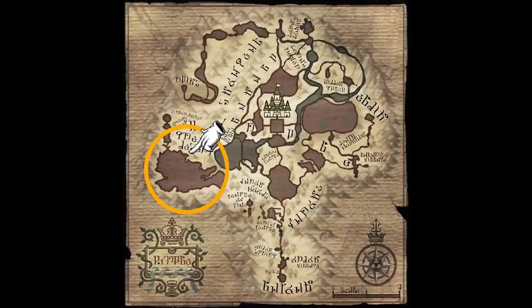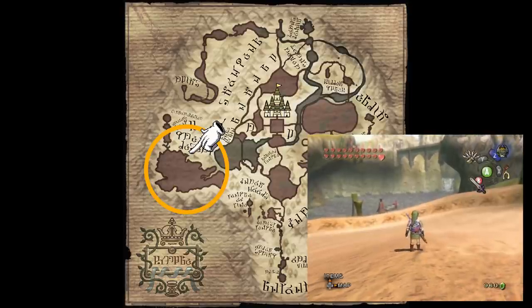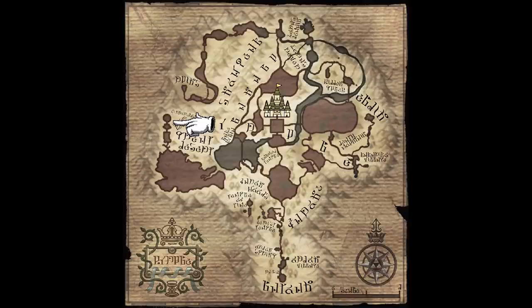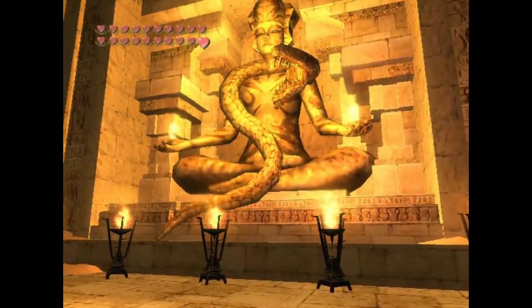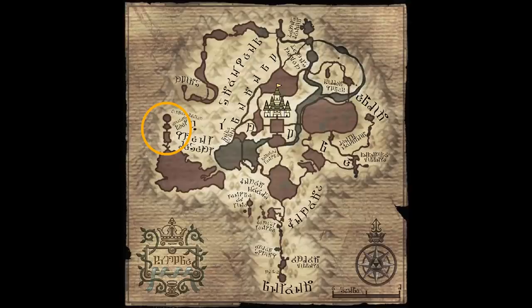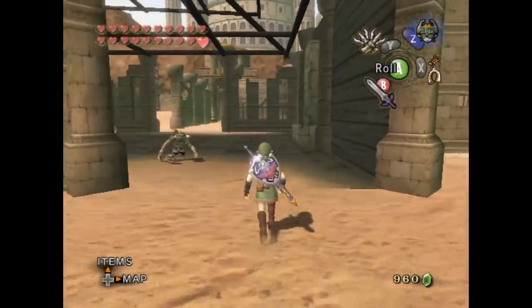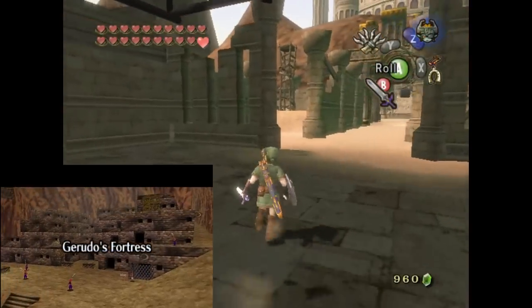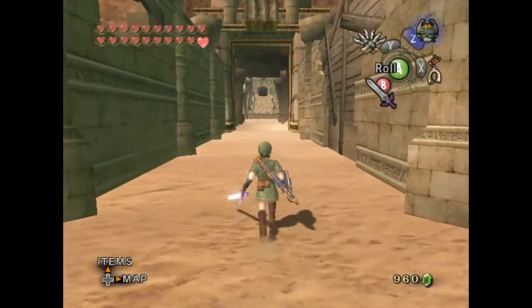The Gerudo Desert is still located somewhat close to Lake Hylia, but with the harsh terrain there seems to be no viable path by land to reach it. In the far side of the desert stands the Arbiter's Grounds. This building lacks registries but seems to be some sort of prison, and by the statues of the Gerudo Goddess, it was likely built as the Spirit Temple to imprison the Gerudo after the capture of Ganondorf in Ocarina of Time. The ruins outside, occupied by the Bulblins, could be a remainder of the old Gerudo Fortress, although it's depicted much closer to the Spirit Temple.